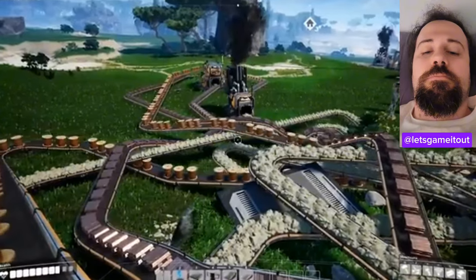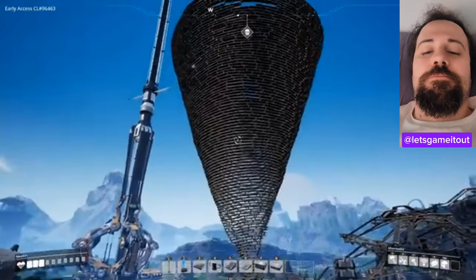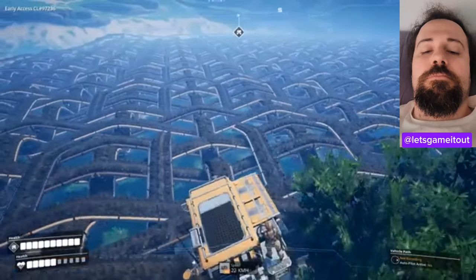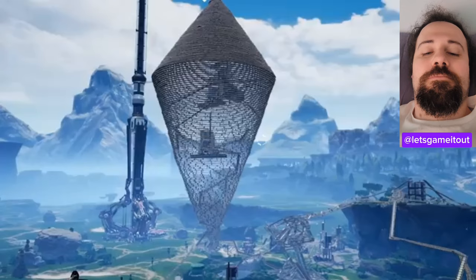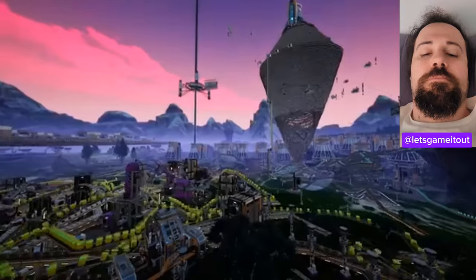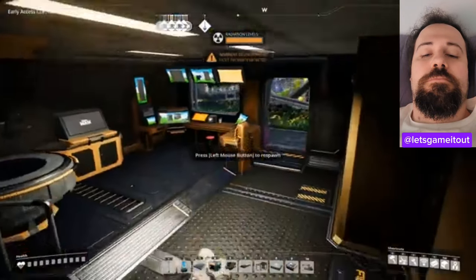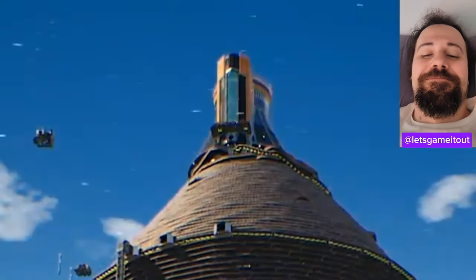First, we built kind of a normal factory, and before you know it, we've got a tornado made out of conveyor belts, which caused some very exciting performance issues. But I thought we could probably do one better and we turned this lovely valley into a beautiful conveyor belt weave. Then we went back to the tornado and turned it into a lovely cocoon. Lastly, we upgraded our massive factory system to take advantage of nuclear power, which produces a whole hell of a lot of waste that isn't easy to get rid of. Now it's so irradiated that if I die and spawn back in, I just die again immediately. But at least we were able to add a warhead to the top of the cocoon.